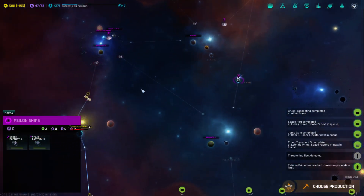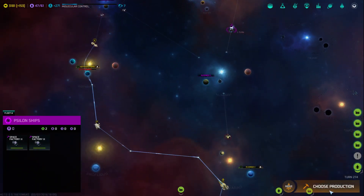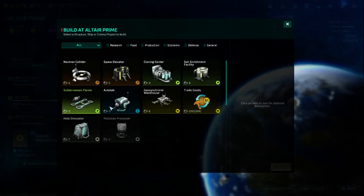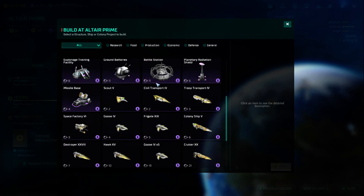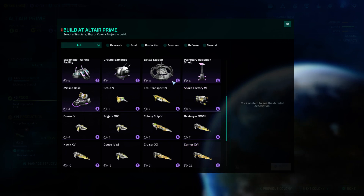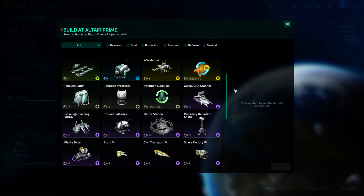Alright, that is not threatening. Hurry up, buddy — repair my fleet. I'm not going to charge in there until my fleet is repaired. But once we're repaired, we can charge in and do our worst. Altair Prime, you're going to be my troop transport place, somewhat. I don't think I have pollution really here.